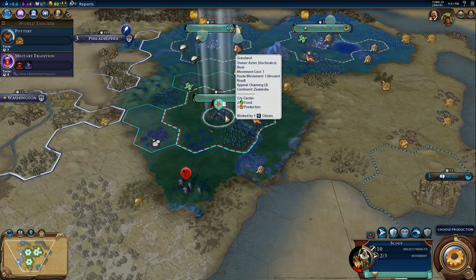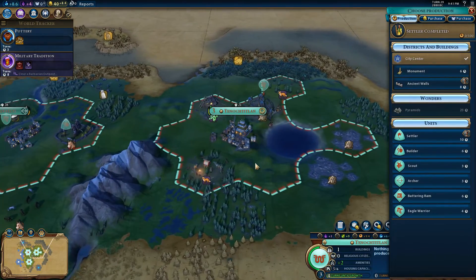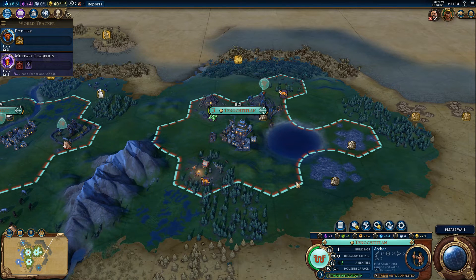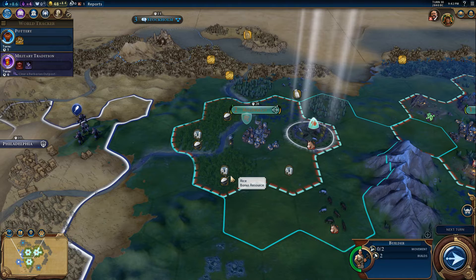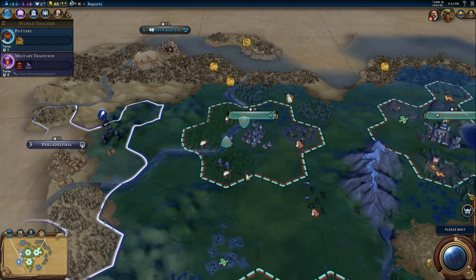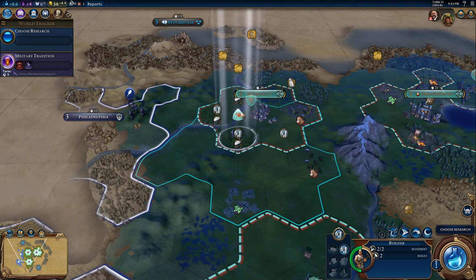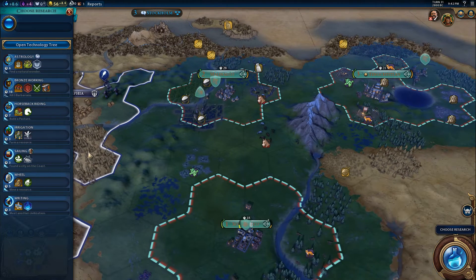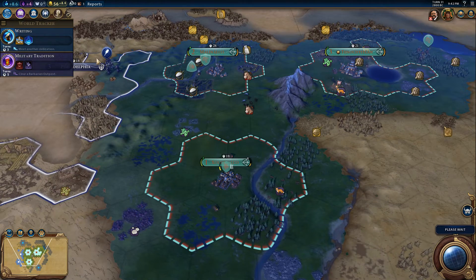Our eagle warrior should guard our rear and make sure the barbarian encampment is gone. You can go into Xochikalko and fortify until healed. For Tenochtitlan, let's get an archer. I've never been this aggressive in civilization games before. Let's get you onto the rice. America is probably building up a massive force right now. Let's get that farm — irrigation boosted. For research, writing — only three turns, so that is very quick.